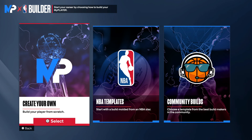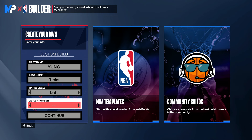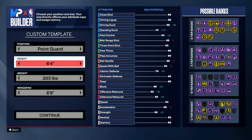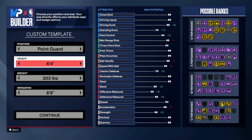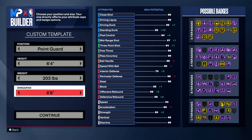So once you're in the MyPlayer builder, what you want to do is click 'create your own build.' For hand, go with left or right — pick the hand you're used to shooting with. Next is jersey number; pick your favorite number. The position you want to make this build is point guard. For height, go with 6'4" — you can go 6'3" if you want; I decided to go with 6'4". Keep the weight the same. For wingspan, put it down by 2 to have a 6'7" wingspan, because if you go lower than 6'7" wingspan you will lose out on the elite contact dunks.